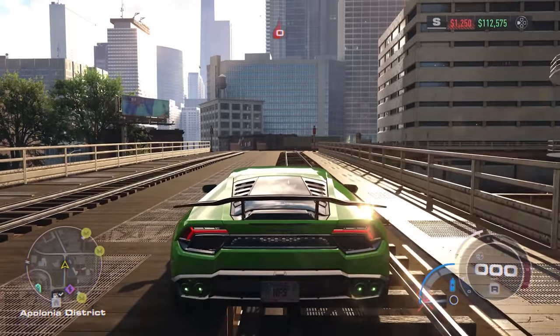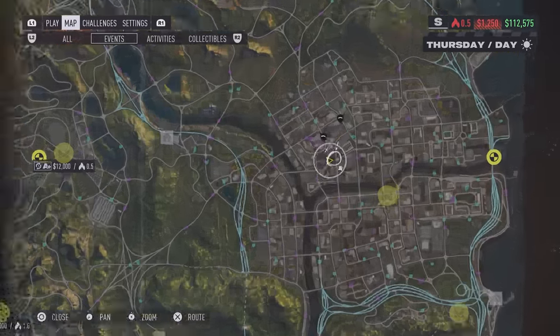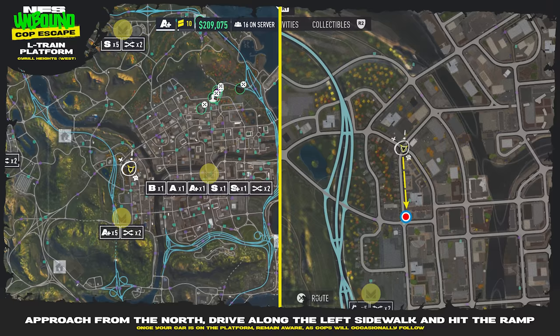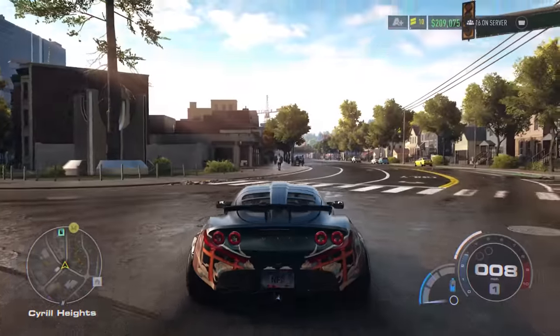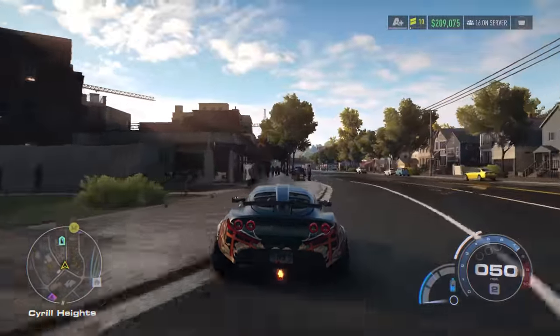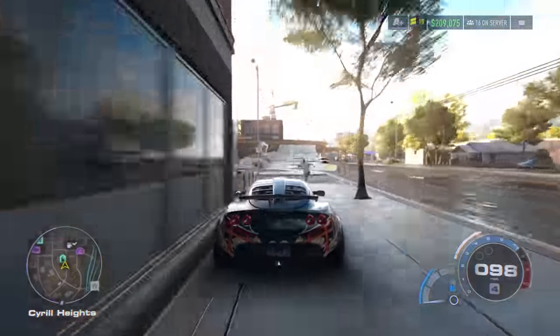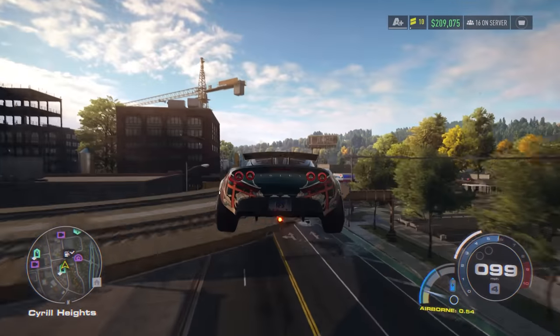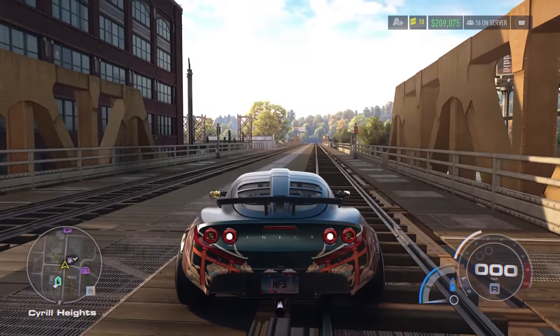Keep your speed between 60 and 75 miles per hour to avoid overshooting the platform. For the L train platform in Cyril Heights, approach from the north, drive along the left sidewalk and hit the ramp. Once your car is on the platform, remain aware as cops will occasionally follow you up there — though it's not very likely if you are quick with your turn onto this street. You should be safe to jump up there and hang out, but just look behind you just in case.